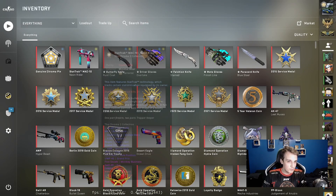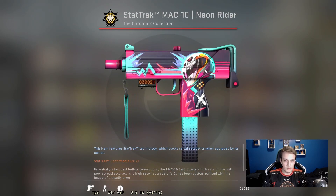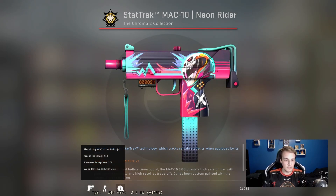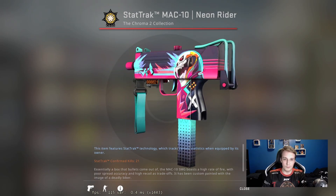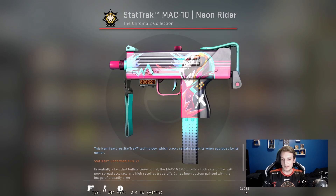The second skin is the StatTrak Mac-10 Neon Rider. This is just one of the drops from the case openings — I think this was in season 2, quite early on. Not a massively valued skin, but it's almost factory new with a 0.07 float, so this just became my go-to play skin. Unfortunately I don't actually play with it that much, so I only have 20 kills on it.